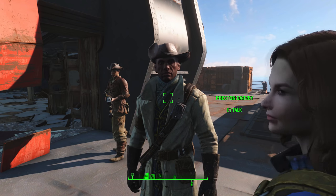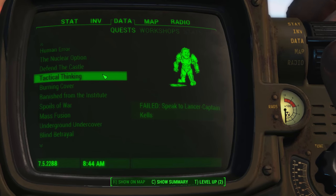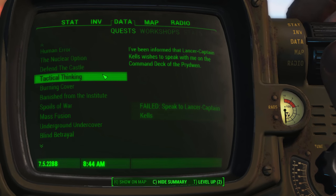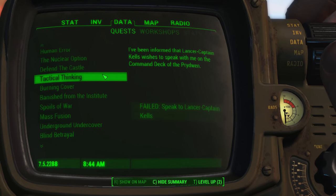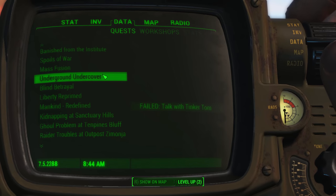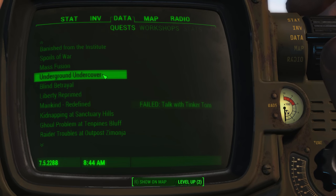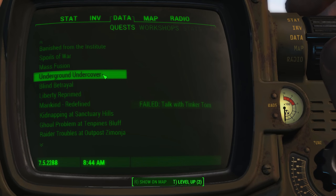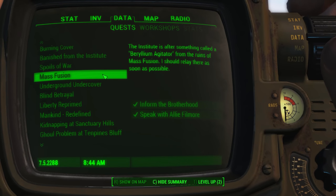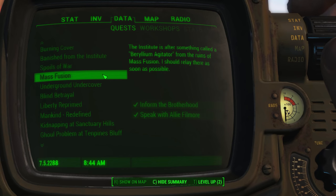From this point on, there may be some spoilers, but I've tried to keep them as minimal as possible. My recommended Minutemen ending is centered around three main requirements. Number one: don't complete Tactical Thinking from the Brotherhood of Steel, Underground Undercover from the Railroad, or Mass Fusion from the Institute. Each of these quests represents a turning point in their respective quest lines, and progressing beyond any one of them forces the player to turn against at least one of the other factions. Keep these quests in mind as I will bring them up later on.